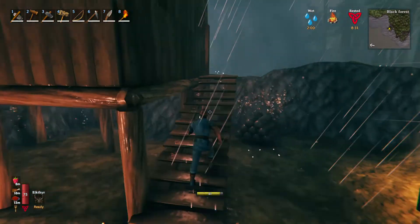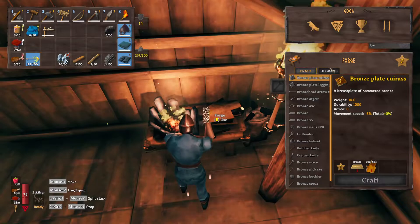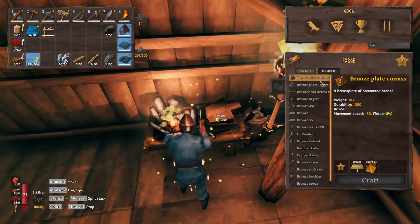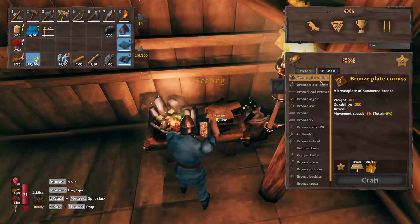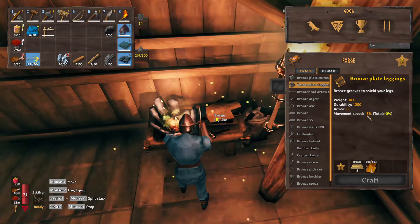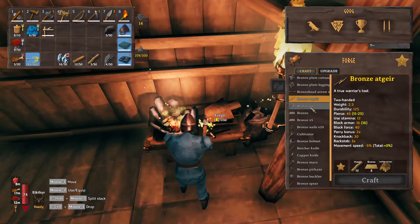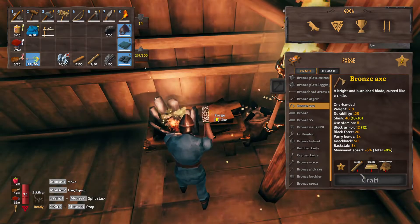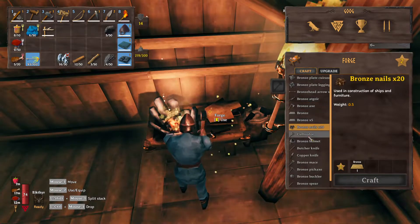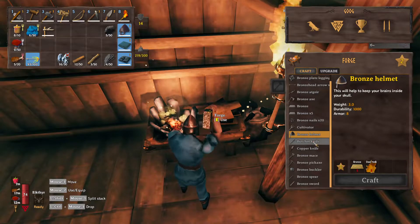Let's go ahead and go inside and see what we can do forge-wise. Nice and warm. So the bronze plate cuirass is the chest armor — it weighs 10 pounds. It has a negative five movement speed, and this is cumulative so it'll be negative 10%. You're definitely slower.